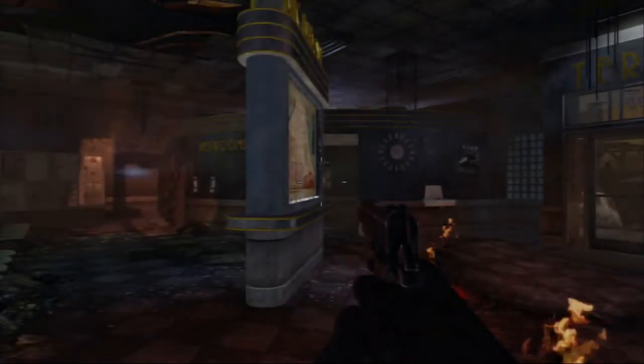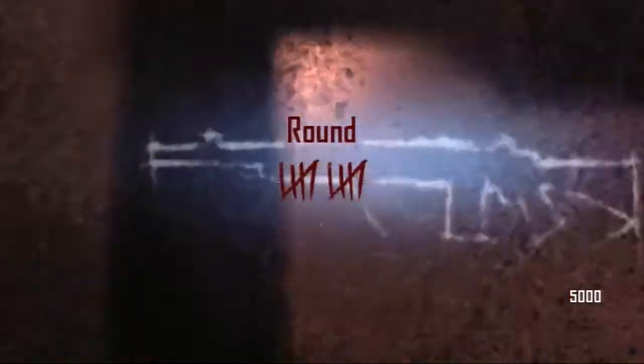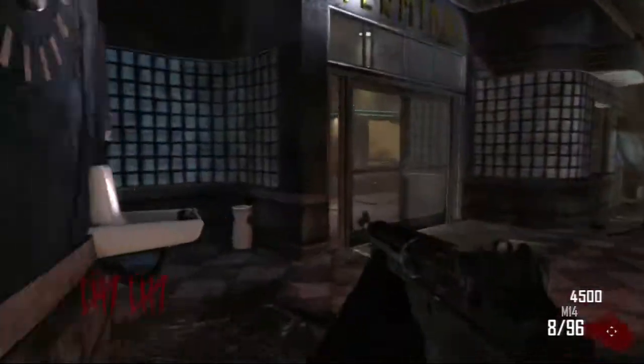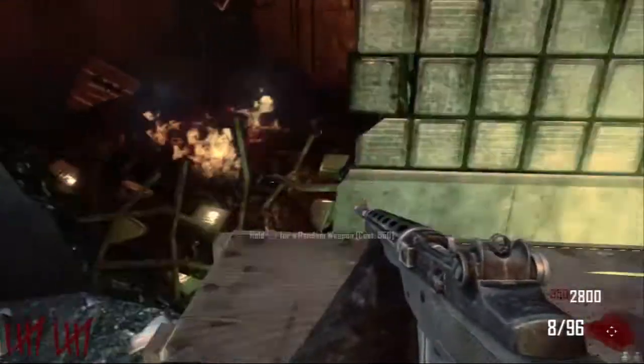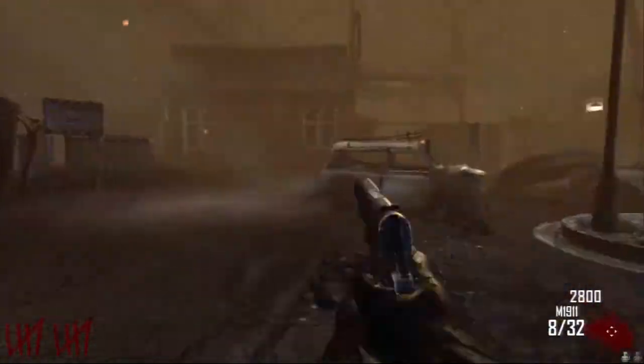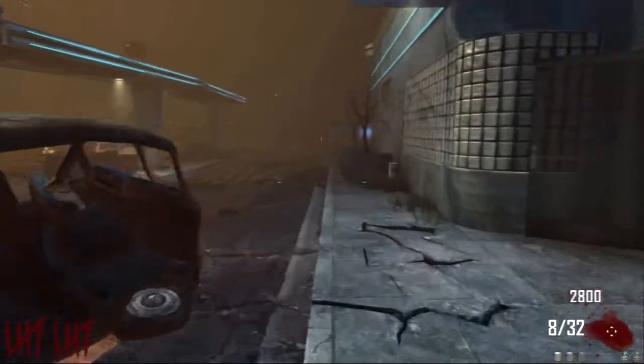If you guys heard that, you gotta be close to the spike for it to work. This is me playing, and Jesse — Crazy Commando, his real name — will probably be playing split screen for the secret Nacht Easter egg.